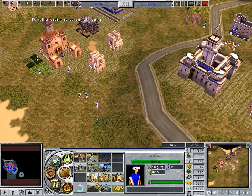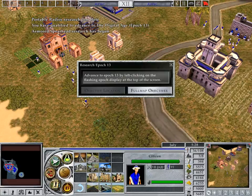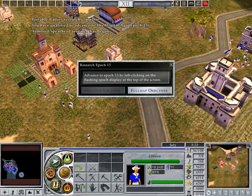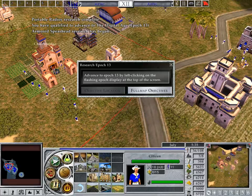Advance to Epic 13 by left-clicking on the flashing epic display at the top of the screen.